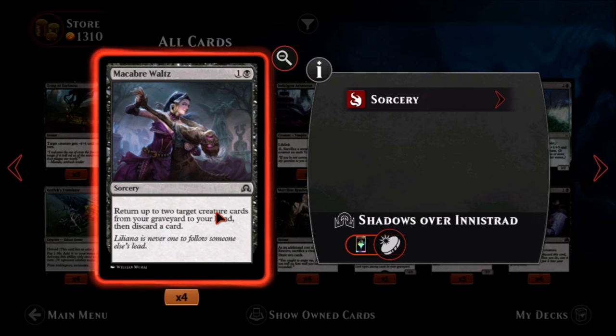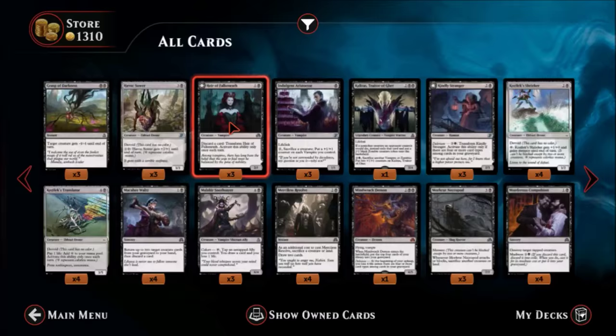Macabre Waltz — one black, one colorless, a common sorcery. Return up to two target creature cards from your graveyard to your hand, then discard a card. You get two creatures back but have to discard a card — so you're getting two cards and losing two cards, net gain of zero. The discarding could trigger a madness effect or help out with delirium, so in a deck with those two effects this would be a good card. Otherwise it's not that great.